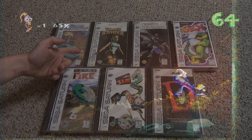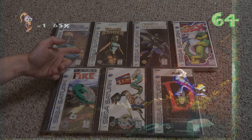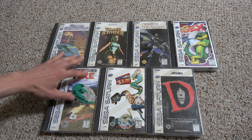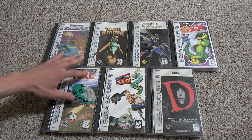Earthworm Jim 2 for the Saturn — this is the best version by far, in my opinion. Same goes for Tomb Raider, even though Tomb Raider was originally for the Saturn and that's what it was going to be for, but then they made it for PlayStation and it stayed on PlayStation, but I wanted to play it on the Saturn. Blackfire and Cyber Speedway were just kind of miscellaneous — I wasn't really interested in picking those up, but it just sort of happened.